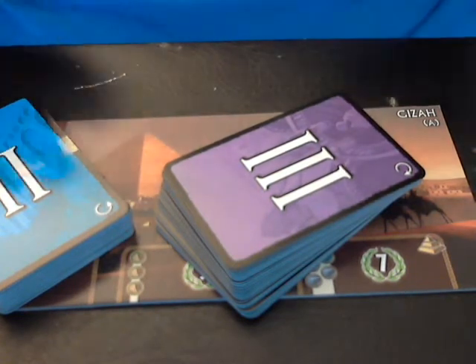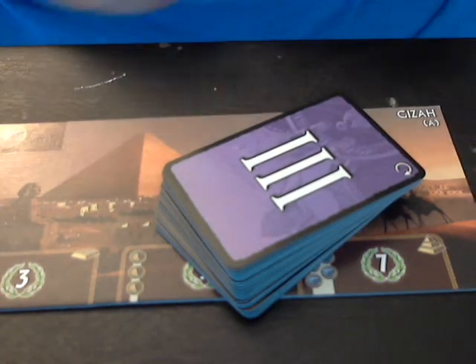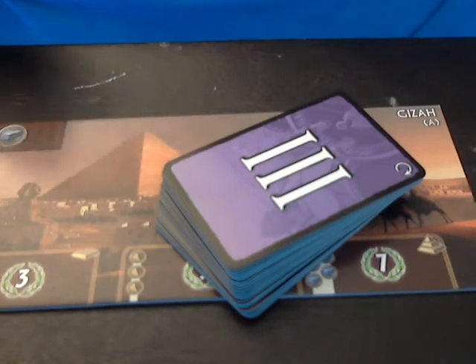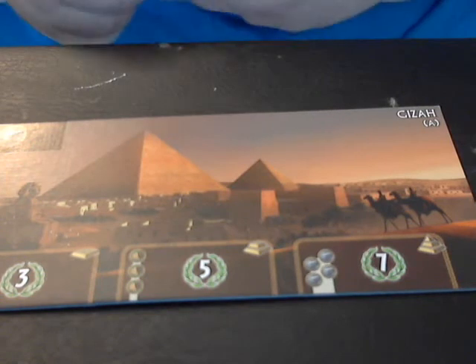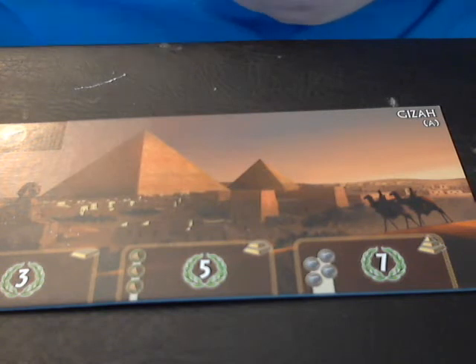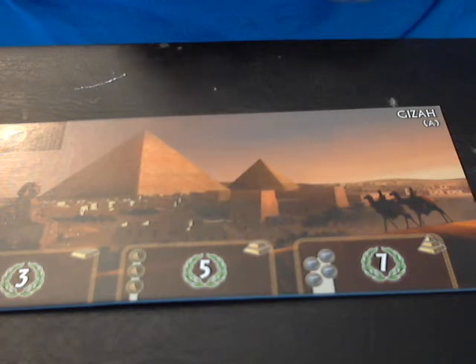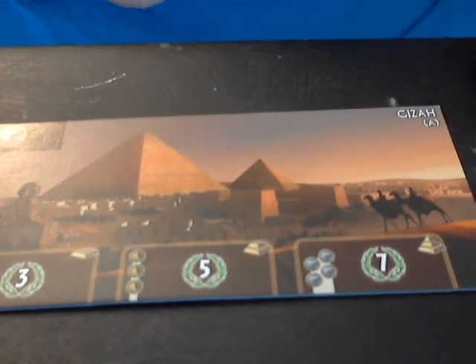I know it sounds confusing. Every time I've explained this game to anyone for the first time, I definitely get the looks — people thinking, wait, you're expecting me to play this? This is so complex and confusing. But I guarantee — and this guarantee has yet to fail me — that after the first age happens, once the first age goes through, you're going to understand it. It's very complex in the explanation, but very simple in the gameplay.